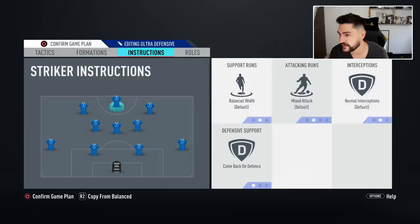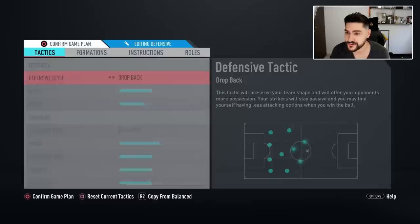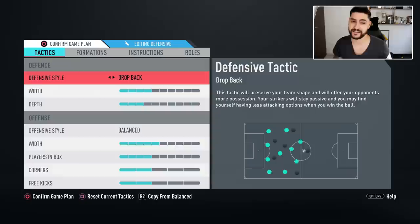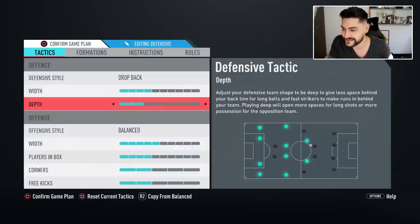The defensive game plan for the 4-3-2-1 is what you use when you have a 2-goal advantage but there's still 20-40 minutes left in the game. Defensive style: drop back or balanced — drop back is the meta right now — team width 4, depth 3. Offensive style: balanced, team width 5, players in the box 4, corner kicks and free kicks at 2.